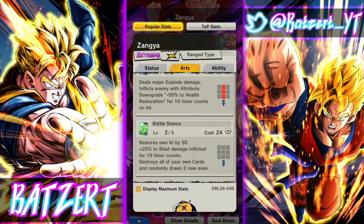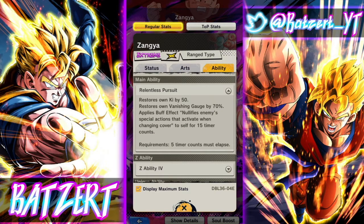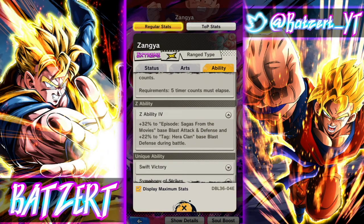Battle Stance also destroys all of your cards and randomly draws two new ones, which is nice. Relentless Pursuit, her main ability, restores own ki by 50, restores own vanishing gauge by 70 percent, and applies nullify cover change for 15 timer counts, which is nice.